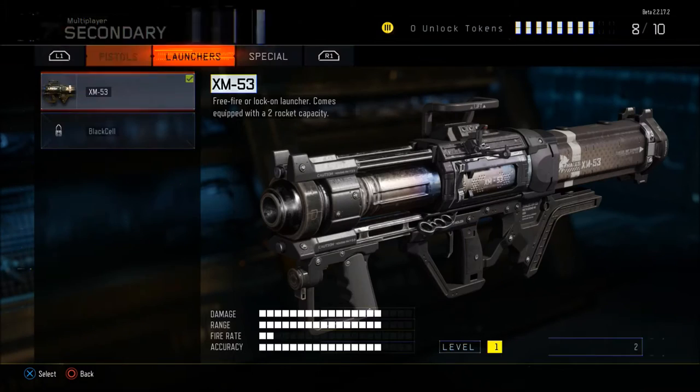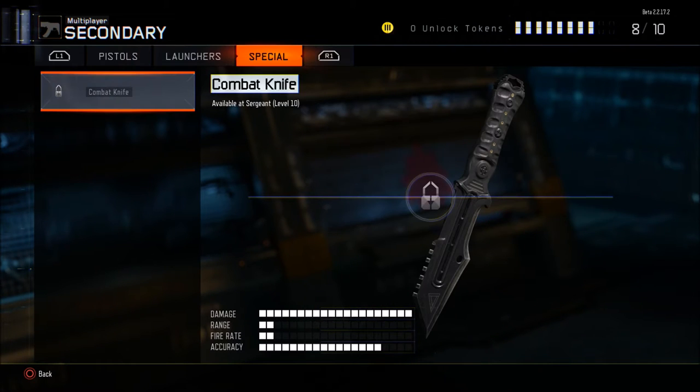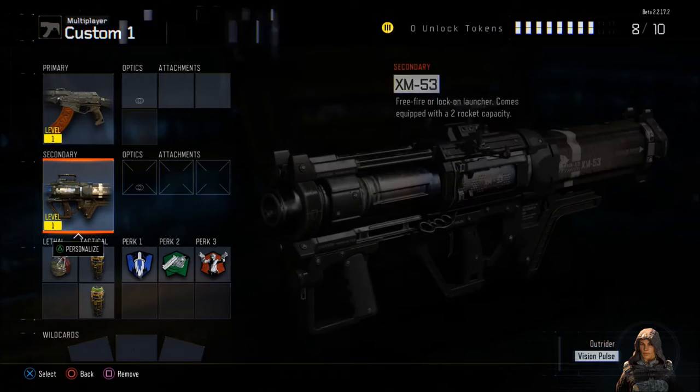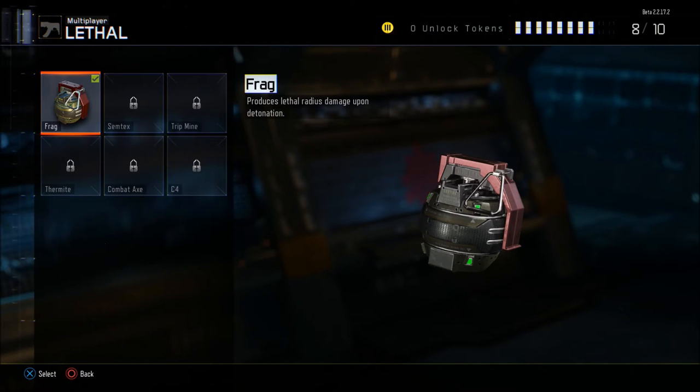Secondary weapons: you've got launchers — the XM and the Black Cell — a combat knife, and pistols: the MR6, the RK5 and the LCAR9. That's it for the main weapons. From a lethal and tactical point of view, you've got Frag, Semtex, Tripmines, Thermite, Combat Axe and C4.